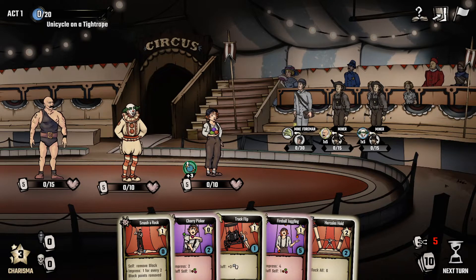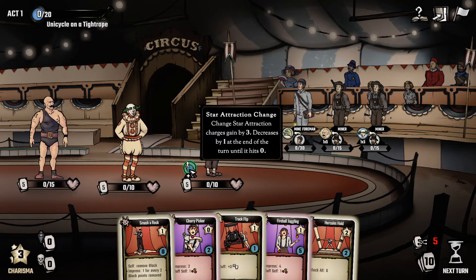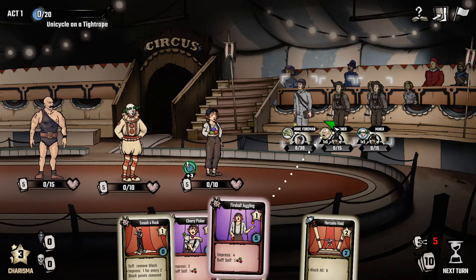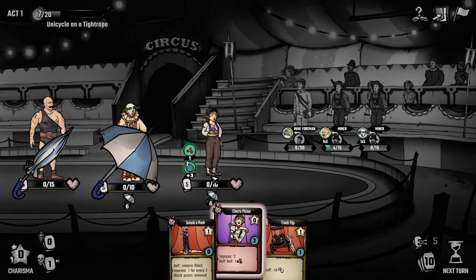We've got three people. The mine foreman is going to give all the spectators a buff, then they're going to attack Timo the manlifter and Mr. Michal - increasing his stress. This card increases stress of target artist by one five times instead of straight up five. There's also a card that removes block and impresses for every two block points removed - could be useful but obviously loses our block. There's a bonus that changes star attraction charges gained by three, decreasing by one at end of turn. We're going to give block six to everybody, which means we won't get hit at all.